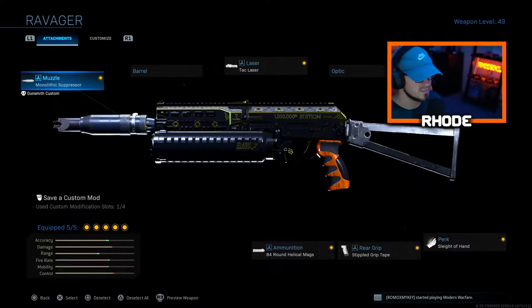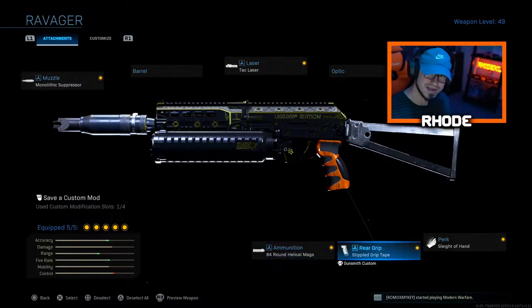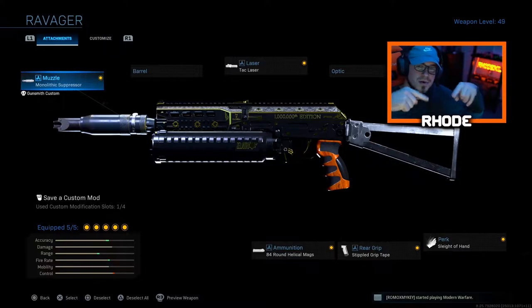This is the best setup right here: running the monolithic suppressor, attack laser, 84-round helico mags, simple grip tape, and sleight of hand. Let me know what y'all think about this setup — we dropped 143 kills with it. You guys will enjoy the gameplay, fast pace, lots of kills, lots of feeds. That's all I got for you today, smash that like, hit the subscribe button down below, and I'll catch y'all later.